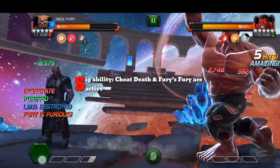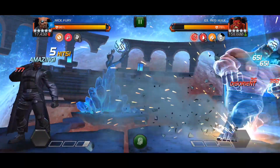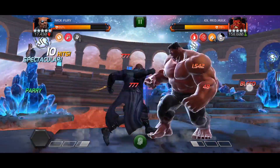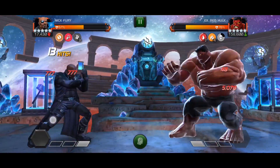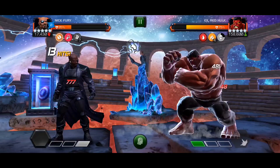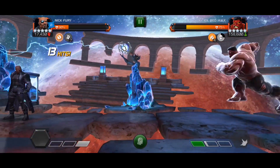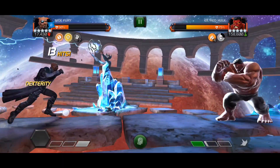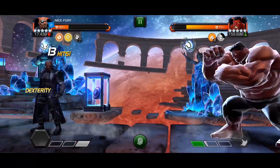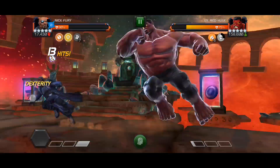Nick Fury is known for his cheat death and his signature ability. Once you die the first time, the real Nick Fury comes out and his damage increases by a lot. As you can see, the light bleed is ticking over 5,000 per tick — meaning over 10,000 damage every second. If you're playing Nick Fury, you should have max Deep Wounds; I have four or five. Bleed synergies like Black Panther really help as well.